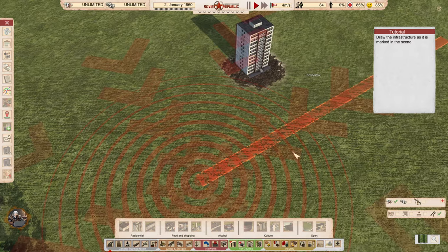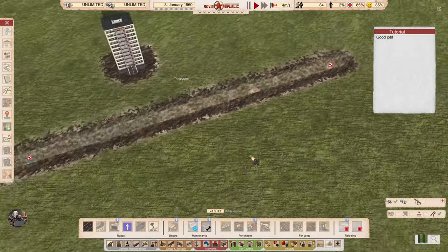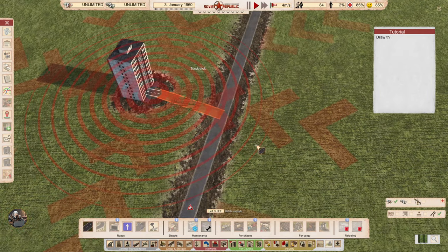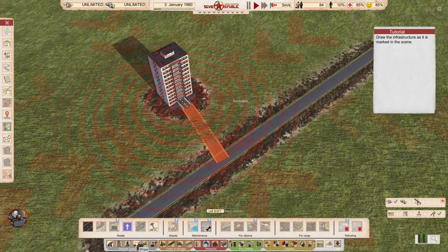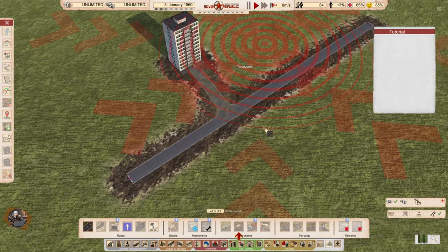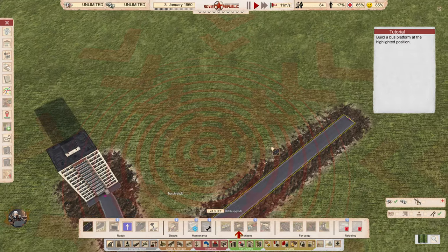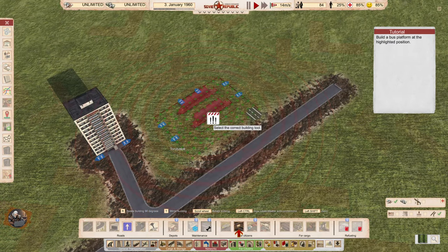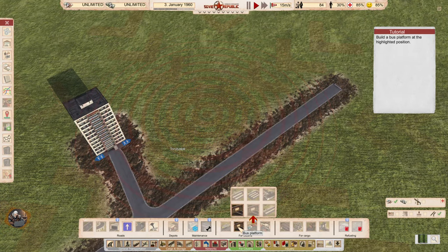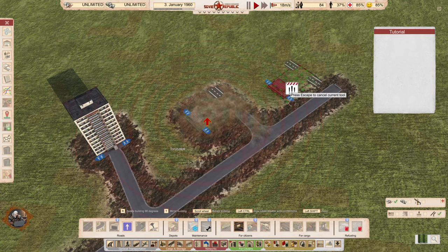Draw the infrastructure as marked on the scene. More road — okay, which one this time? More road. Pretty cool, I think things have improved on the road construction. Build the bus platform at the highlighted position. Something like this — what is the highlighted position? Here, right? This was the bus platform, small. There we go. Everything happens extremely quickly.